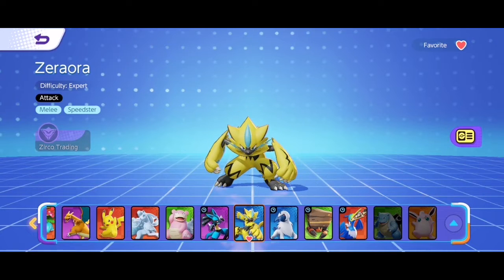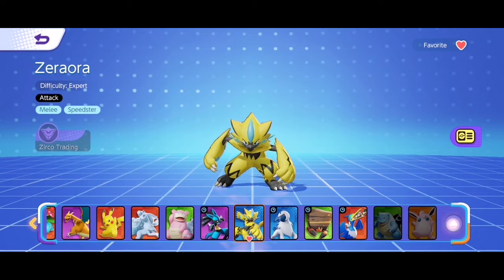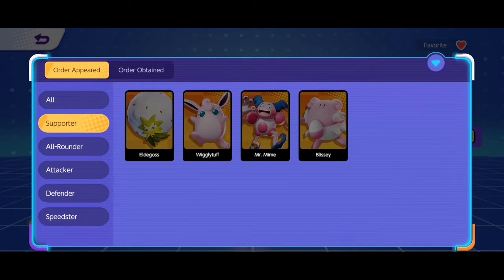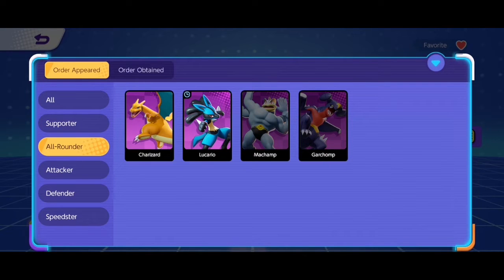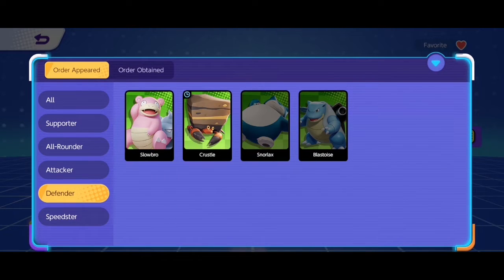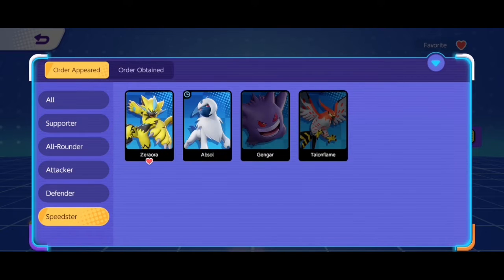Ano nga ba ang mga roles na available dito sa Pokemon Unite? Meron tayong limang roles na available sa game, which is Supporter — mga taga-heal at taga-bigay ng buffs sa team. Ang all-rounder ay yung mga fighter. Attacker is yung main damage dealer, which creates DPS. Ang defender is yung mga tank, yung mga kukunat. At lastly is yung speedster, which is equivalent as assassin types or jungle type Pokemons.